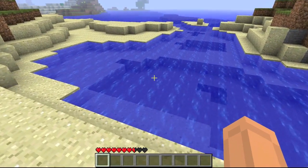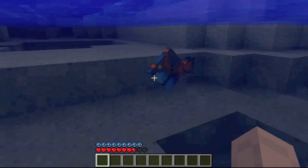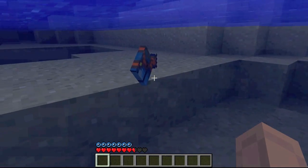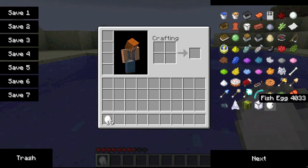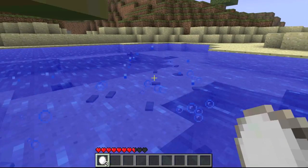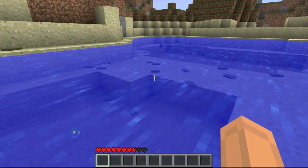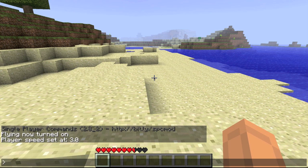I will now show you the fish. Oh there's one there - is that a piranha? Maybe. I'm not sure if they kill you. I'll just spawn quite a few more and give myself some fish eggs and chuck those down. If we wait a little bit they should all spawn. In the meantime I'll show you another hostile mob and spawn a new one.